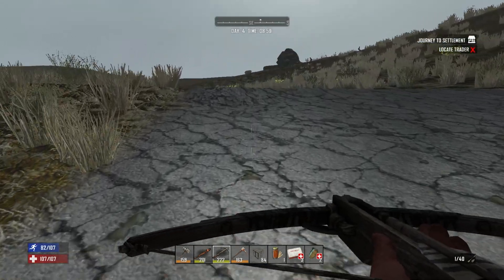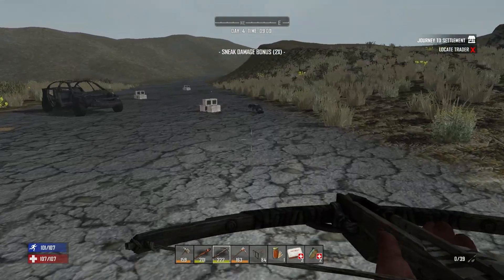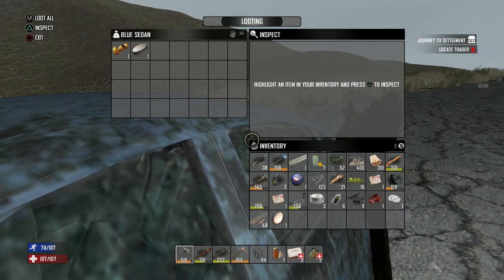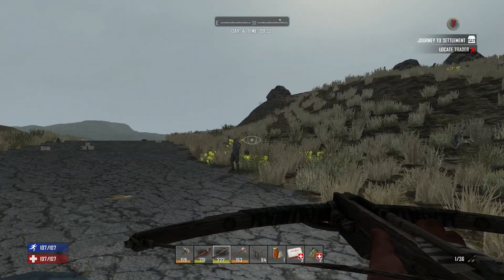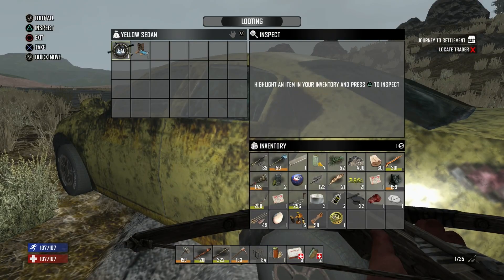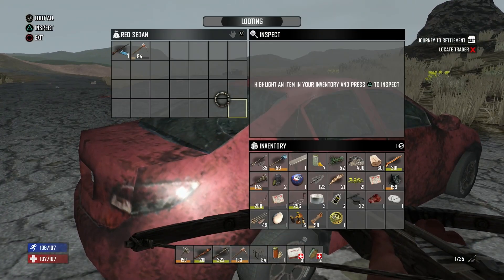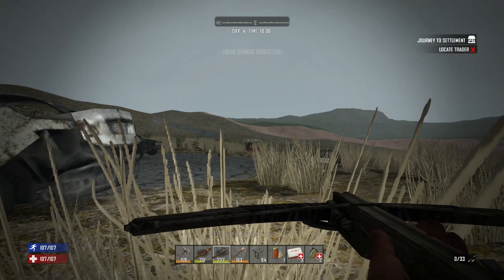Oh, beautiful - this crossbow is so good. It's going to be hard going back to the PC crossbow. Nice - why is there a zombie everywhere? You made my deer run away! What's that - hazmat gloves, interesting. And we have leather boots already. Oh, another iron pickaxe - we can smelt that - and an engine rifle schematic that we already know.